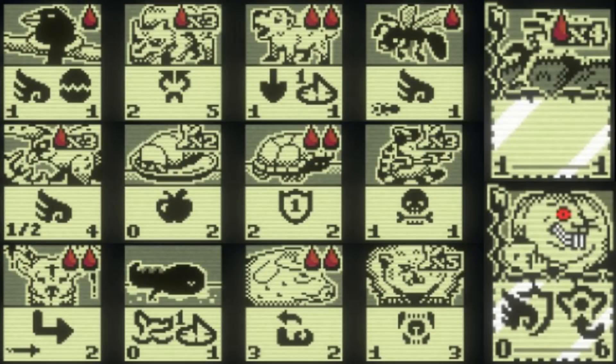As of version 0.22, there are 14 unlockable new cards in Inscription Casey's mod, many of which have new sigils. In this video we're going to go over all of them, their stats and sigils, and I invite you to leave your thoughts on them in the comments below.